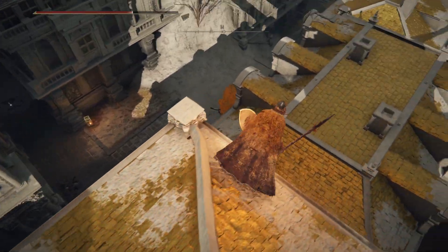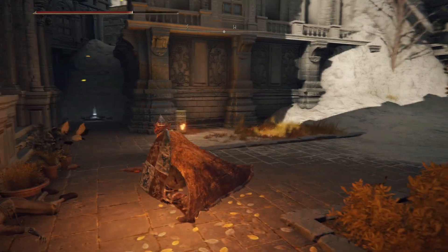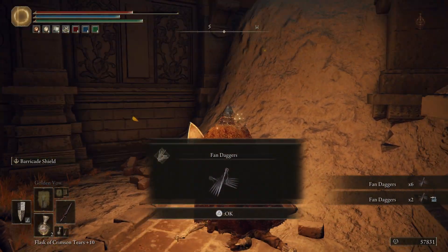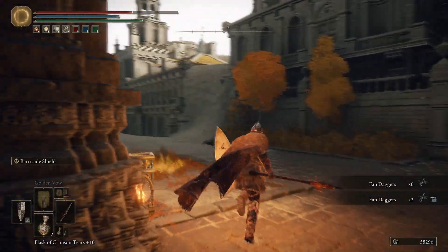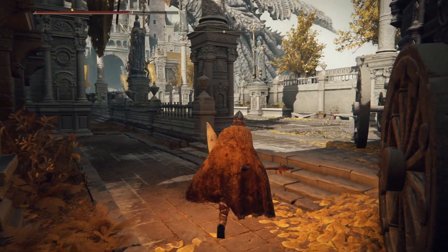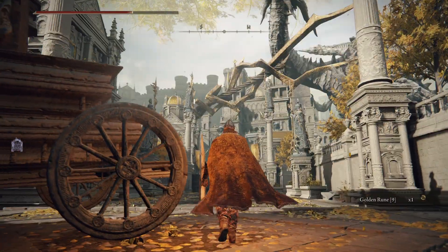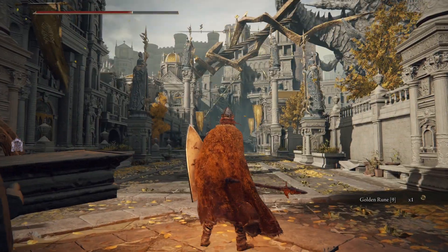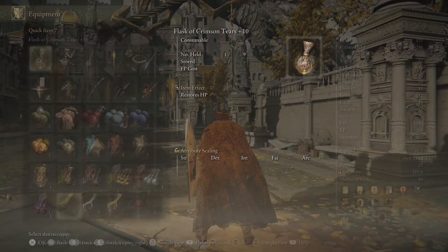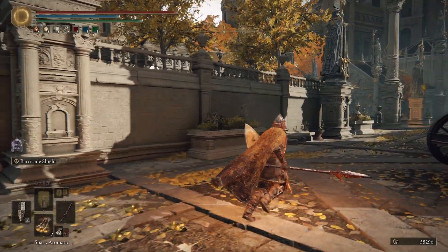Look at this - lots of runes, thank goodness. I think the Erdtree Avatar is going to appear in this alleyway. I think it might be time for Battlemage Hughes - oh wait, I put him on my button. He's my left button. That's the world's cutest pet name. Did I miss anything out here? Nothing out here. Wait - did I just call him a Tree Sentinel? I meant Crucible Knight. One is clearly way worse than the other.